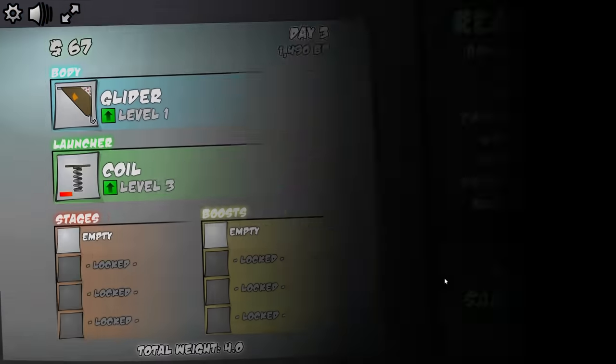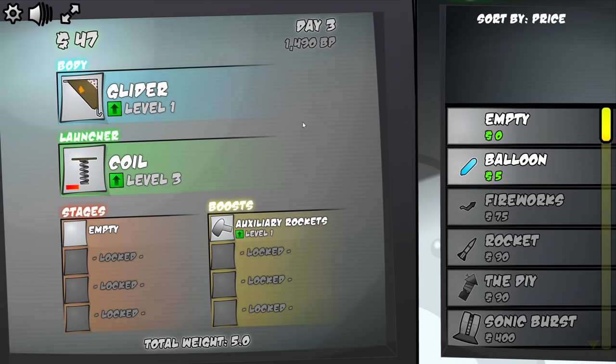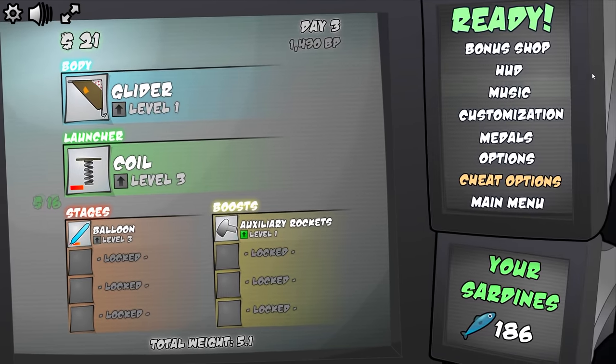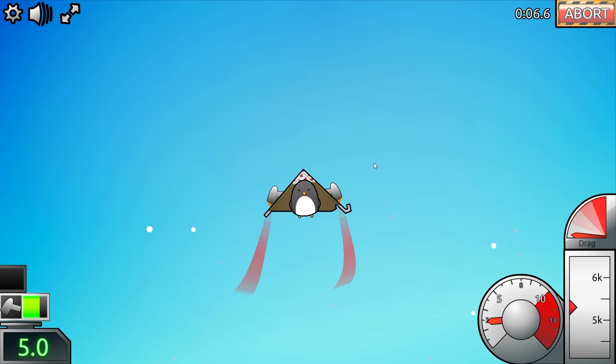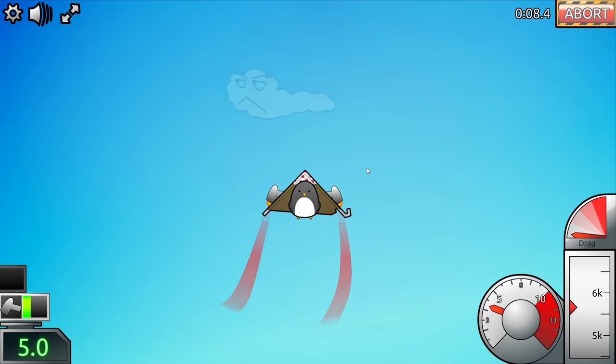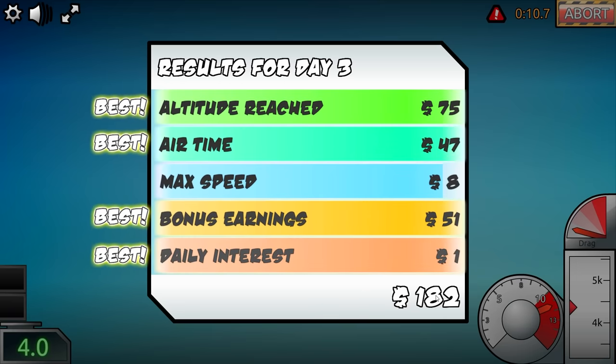We already made $66. Then we're just going to buy some auxiliary rockets to get us a little higher up into the sky, and maybe even a few balloons just because they're cheap — that's going to help us make money. Now we look like a penguin with a tail, but we can use our auxiliary booster once we're this high up to get us just a little higher. That's going to add a lot of money for altitude and time. We earned $182.